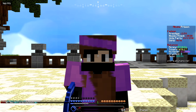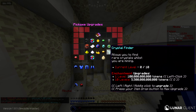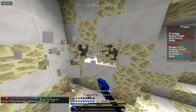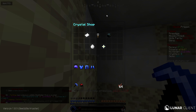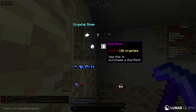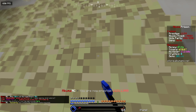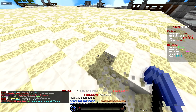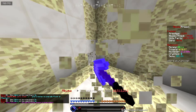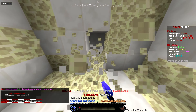We now have level 20 on our pickaxe! We can afford the Crystal Finder enchant - let's max it out to level 10. What crystals do on this server is act as another currency - you can purchase Barcraft coupons, rank keys, monthly crates, pet eggs, and even a God rank for 3,000 crystals. Let's start mining and see how often Crystal Finder procs. So far no crystals yet - it might just proc randomly and give you a bunch at once.